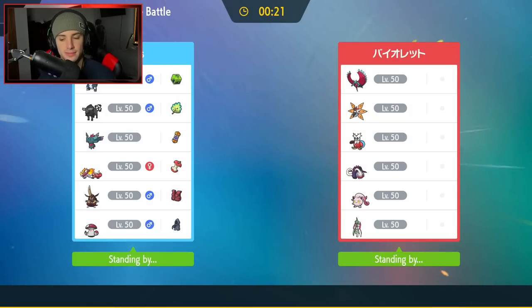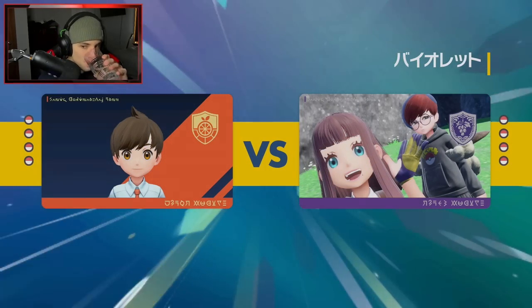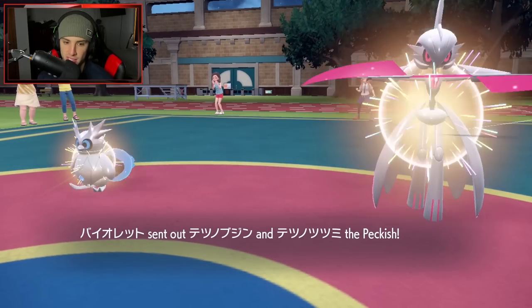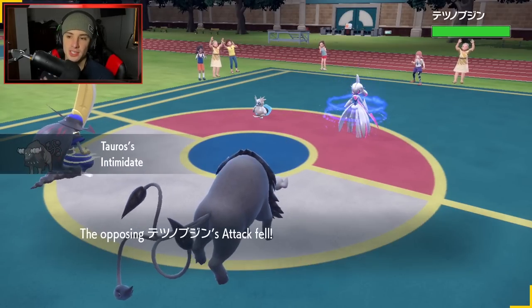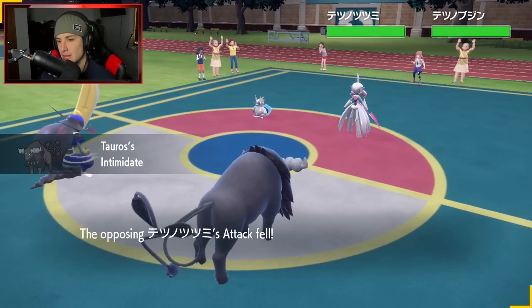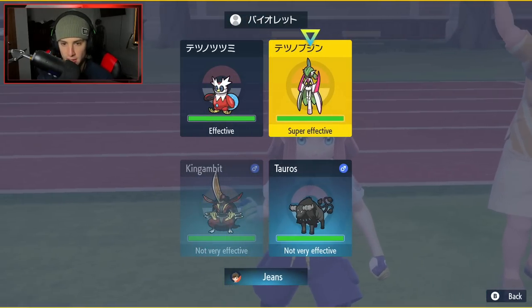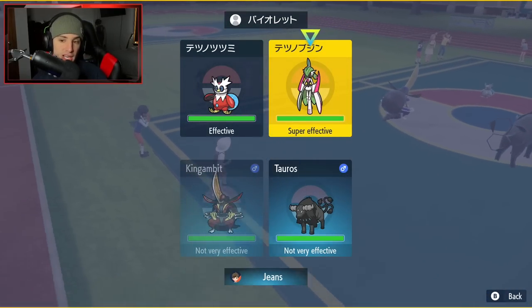We're looking to get after it and grab ourselves a win in match number one. They've got a lot of strong Pokemon and I have no idea what their lead's going to be — they could go into anything with six Paradox Pokemon. Scream Tail's definitely an option, and Roaring Moon too. It's going to be Delibird and Valiant. Intimidate's going to be pretty good up against Valiant, but Valiant could be special attacking. From here I might just double down into Deli to try to KO it with Aqua Jet and Sucker Punch.